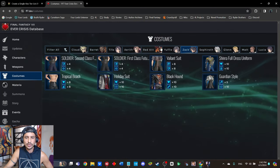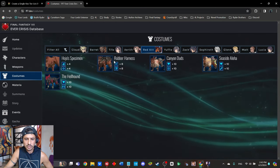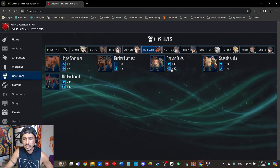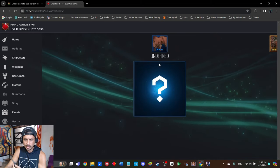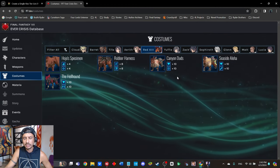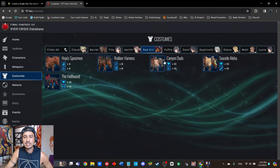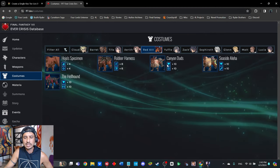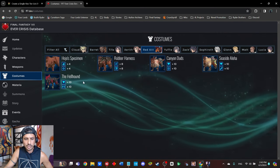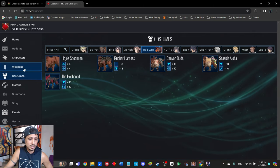On to Red XIII. His costumes include Hojo Specimen with plus-four stats, Rubber Harness with healing and physical defense plus eight, Canyon Duds with HP plus ten and some form of ability potency or debuff duration, Seaside Aloha with HP plus ten and physical attack plus ten, and the Hellhound costume with HP plus ten and fire/ice mastery. Nothing too crazy in his costume lineup — as we know, Red XIII and Barrett get the least amount of love.